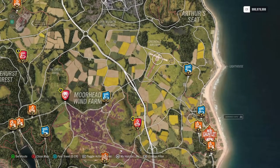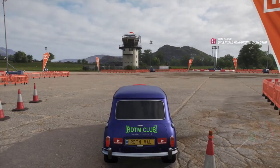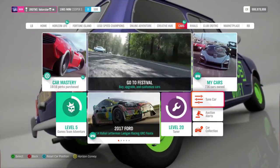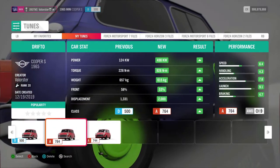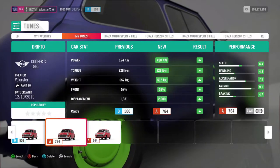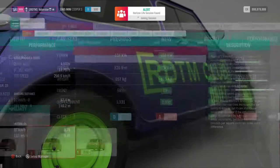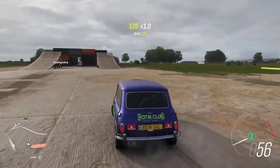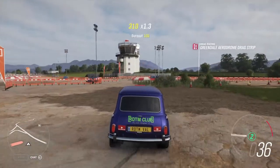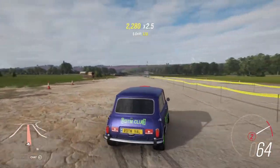Now let's go for the skill points. You always go to the Greendale Airstrip. I have a few tunes for the Mini and I'll show you which one. This one is an old one I use for drift adventure, this one I used for skills, and this one will be for the Playgrounds. I'm in D class now. If you use this one it's very easy to get 75,000 because this one has a multiplier of seven. You just go on the airstrip, drift around a little bit, and you'll have it very easy.